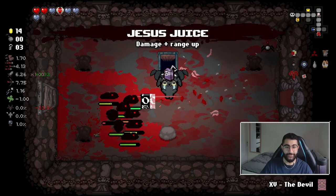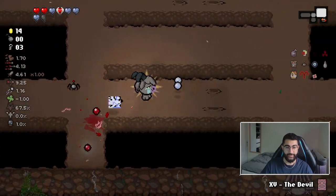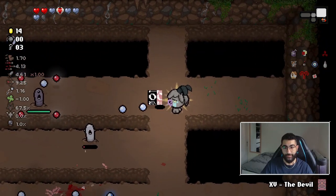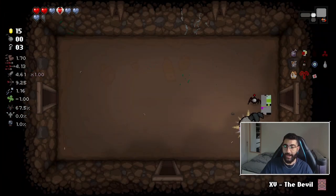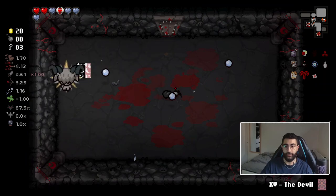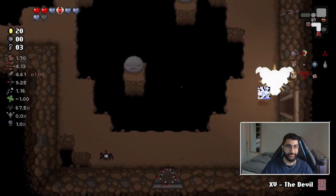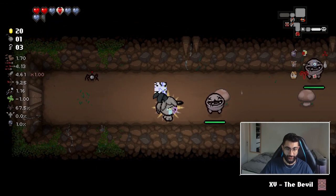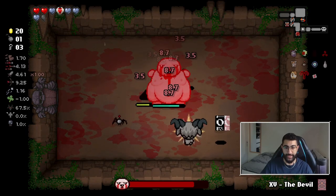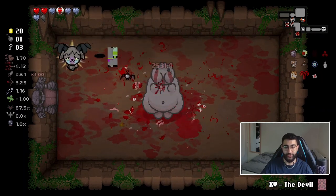Maybe I should do a cool boss at the end - maybe Hush will be pretty powerful against it, especially because I can just run through bullets. So as long as I can dash, I can spawn a bunch of shadows. We are in the half-health giga hole. Boss time - this is a nice boss because you get a bunch of health, which means I'll be able to get a bunch of shadows.